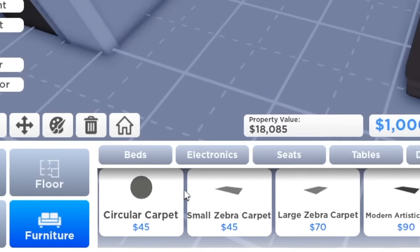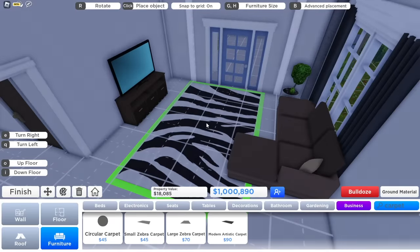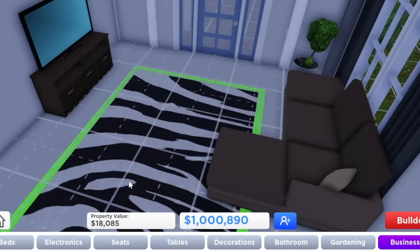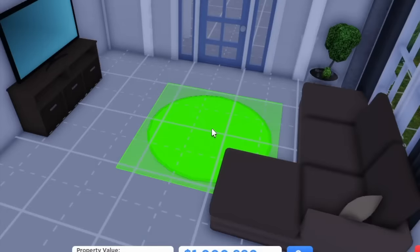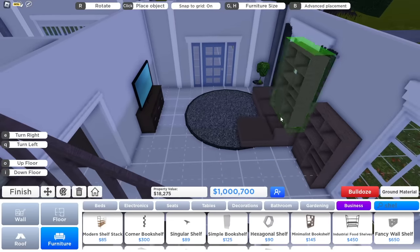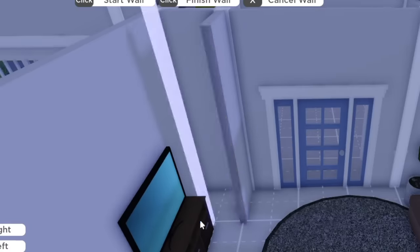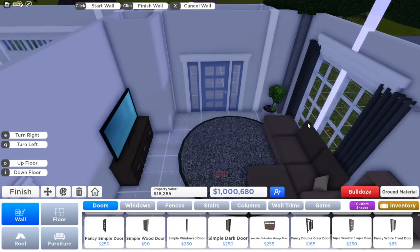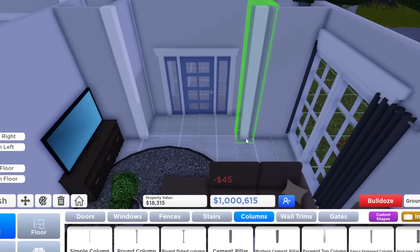They have a circular carpet, small zebra carpet, and large zebra carpet. Okay, this is a little bit too bold. Let's do this one but we'll definitely extend the size. Perhaps I should corner this off — pretend that this doesn't exist. And of course let's add our columns so that way it looks all put together.